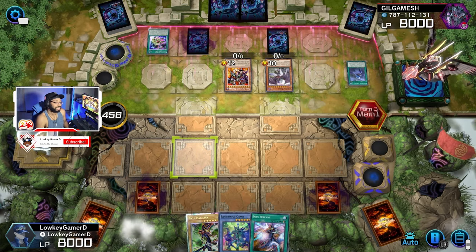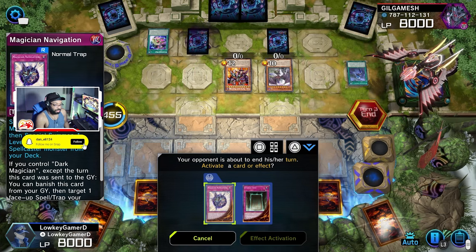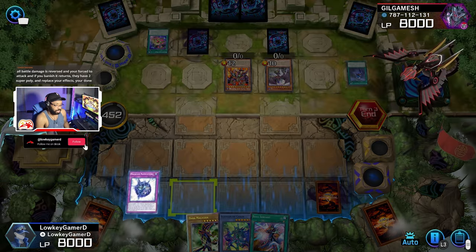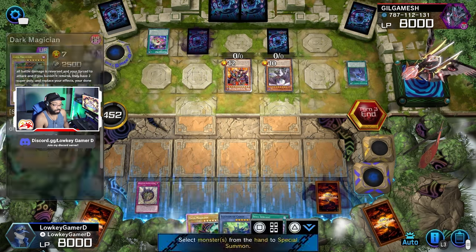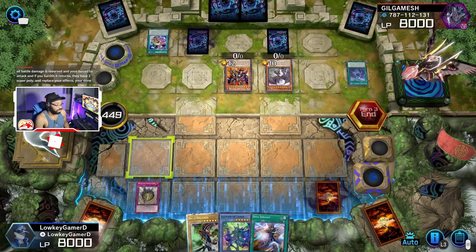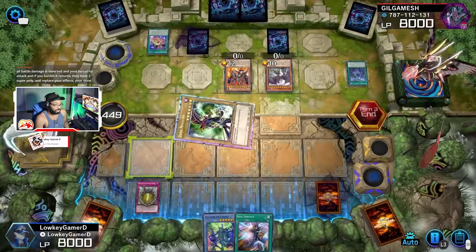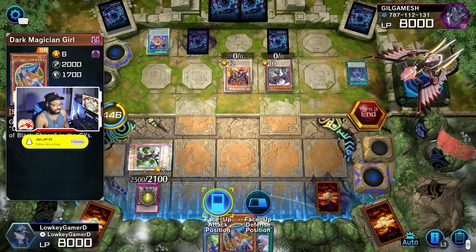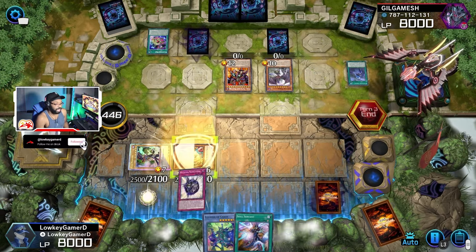I want this. I'm gonna use this right now, because I don't know if he has anything. He actually doesn't. Let's put it defensive right now. Let's get a Dark Magician Girl out. At least I'll have these two in my — if anything, I can have them in the graveyard.